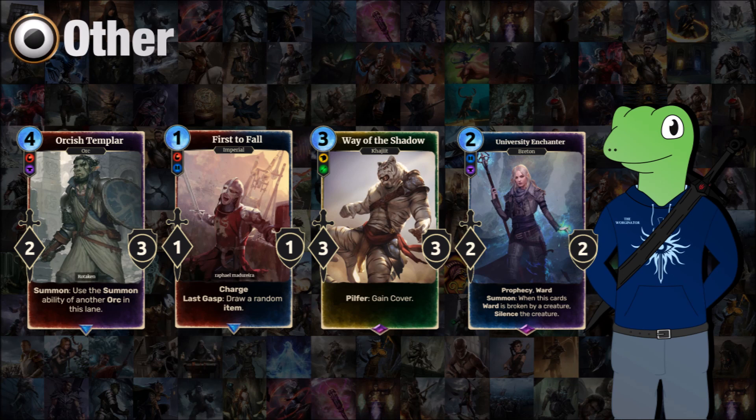Moving on to the multi-attribute cards — a wide mix of things here. Starting with Orcish Templar, a 4-cost 2/3 who when summoned will use the summon ability of another orc in this lane. Because it's like Abnur Tharn but heavily restricted, I think it's a nice card for orcs to use their abilities more without putting ridiculous numbers of copies in. We also have a 1/1 with charge — when he's destroyed you will draw a random item, not one from your deck, just one from the game.